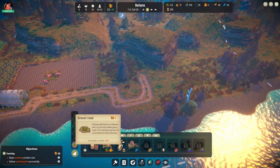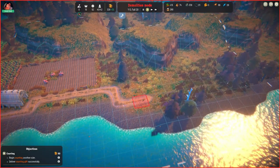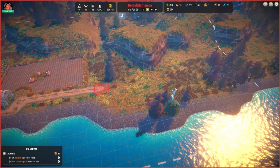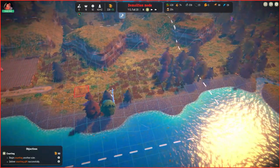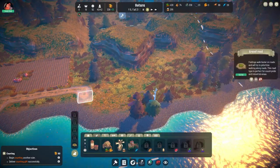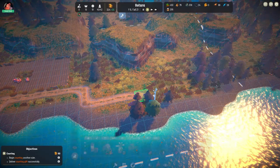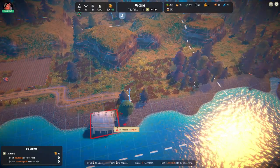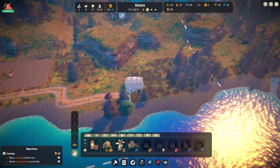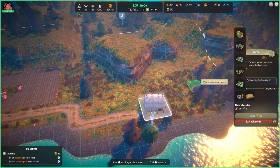It just seems to be — I think I need to — and there, all right. What I'll do is put the farm up here, and then put the farm just here. Then we'll put some more fields in here — okay, let's try this again.